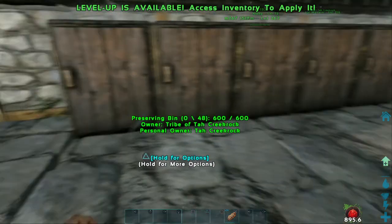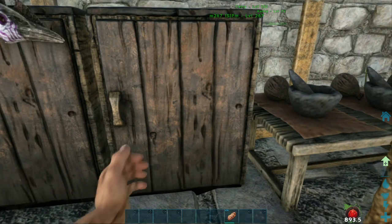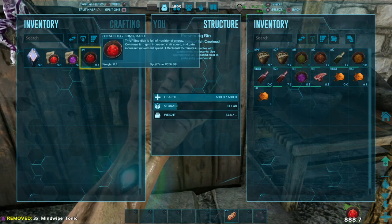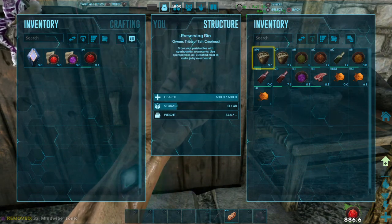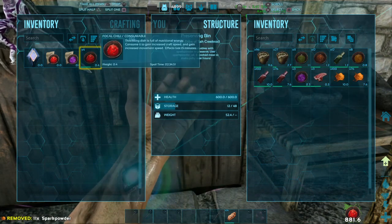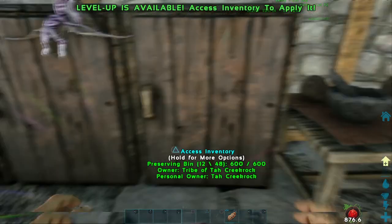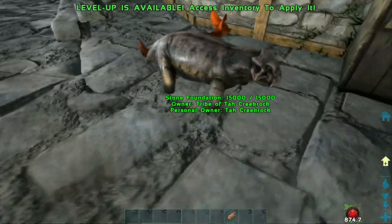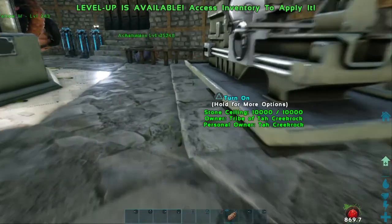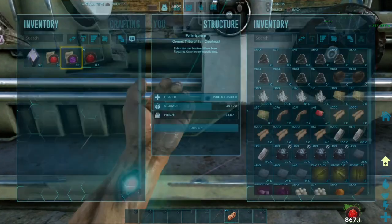It says 23 hours before I can take another Mind Wipe Tonic, so I'm not going to be able to do anything for 23 hours and 59 minutes. I've got 870-something seconds on this buff, so let's get to crafting. We've got the buffs going, so we're going to be crafting some very high-level items. I'm going to start off with a shotgun here.